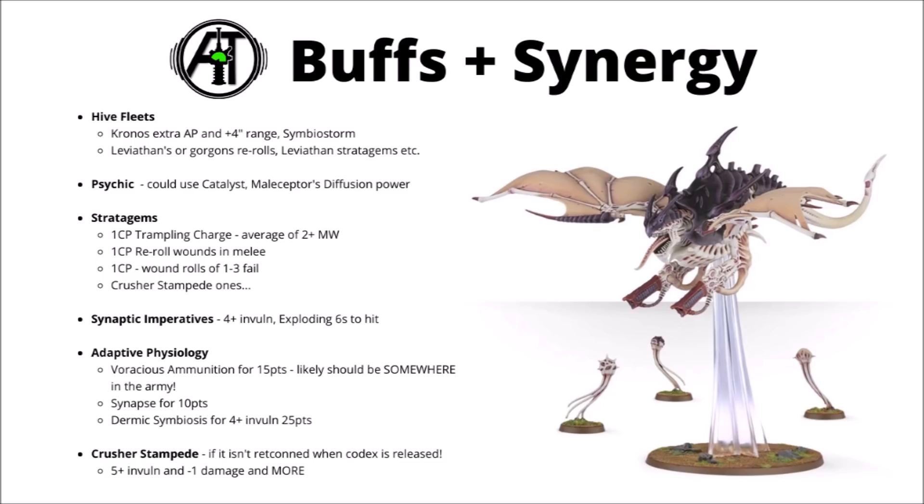The Harpy will generally be getting out of range of synaptic imperatives relatively quickly unless you buy the adaptive physiology for it, but it does seem like it would make great use of the zone of control 4+ invuln or exploding 6s to hit. For adaptive physiology upgrades, voracious ammunition doesn't seem too bad — 15 points for some mortal wounds every time it shoots really isn't bad. You can make it a synapse creature for 10 points, which could be quite nice for one of them to support another Harpy as they're winging around the board.